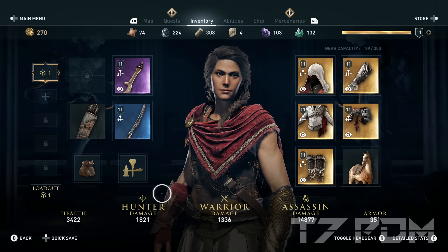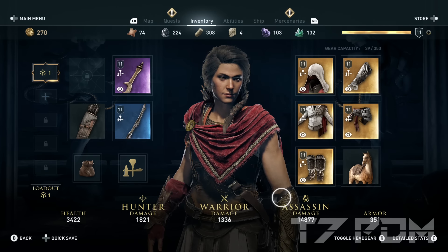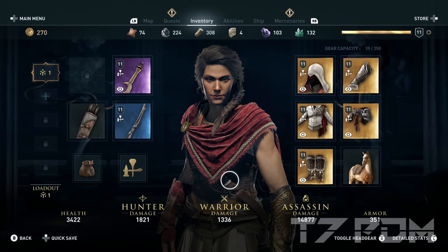Now let's check out the build. As you can see, we have 1800 hunter damage, 1300 warrior damage, and 14,000 assassin damage. These values seem to be very low, but you have to keep in mind we are only at level 10 or 11 here with this build. With a random casual build you would be only around the low 100s — like 200, 300 damage — but with this build we are comfortably hitting thousands of damage already.